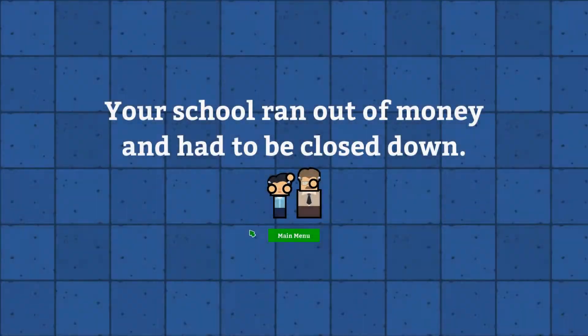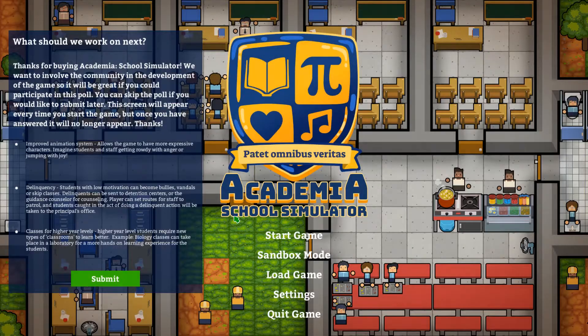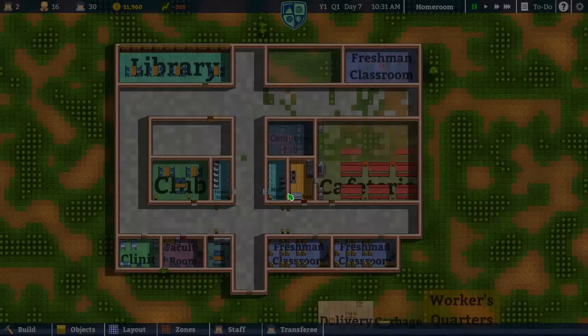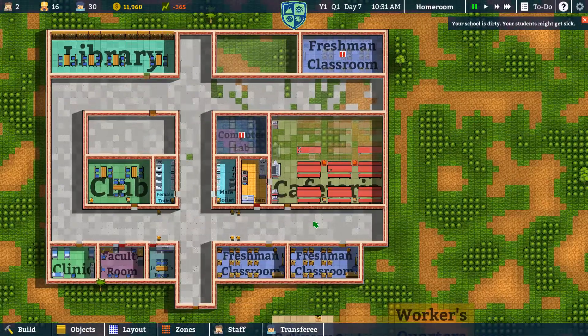You look nice and fancy — you can be our cool senior room. Your school ran out of money and had to be closed down. What? There was no warning? Nothing? Can I reload an autosave and see? Oh man.